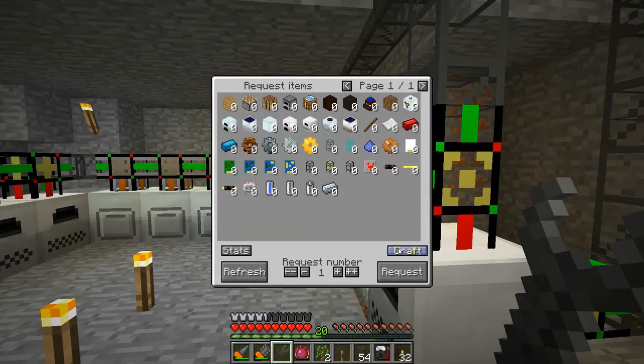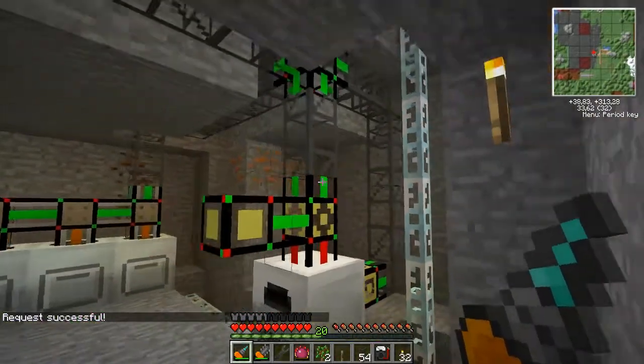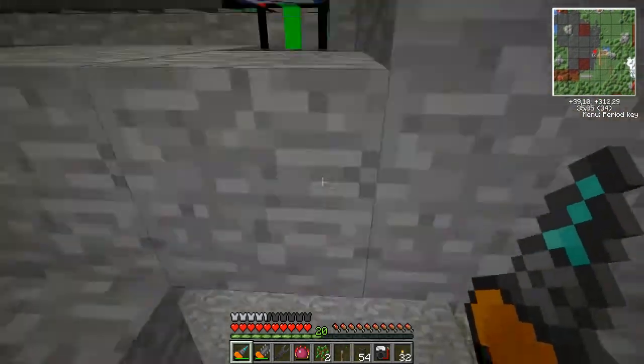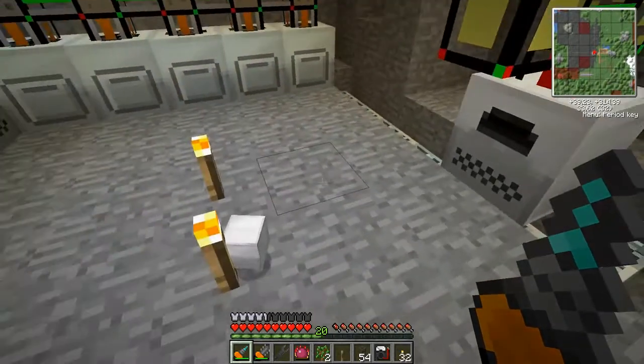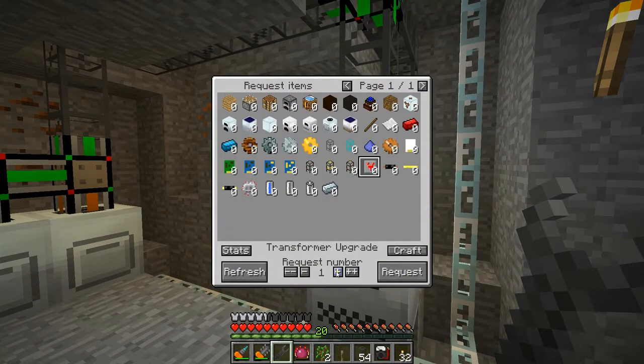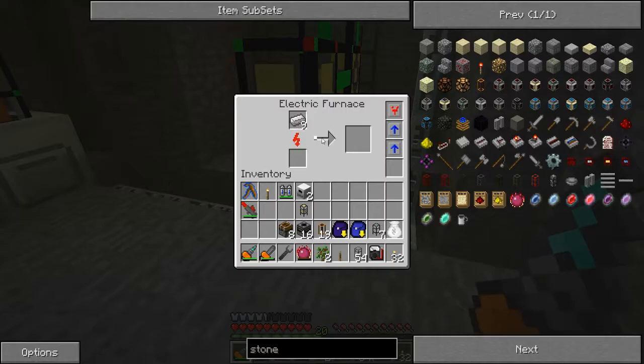I will request another electric furnace — let's make it two in case I run out of stone. I have the materials but it's going to smelt a few things here. Items are going in there. That's the first one and that's the second one. And before I do anything, let's make one H transformer upgrade. As you can see, this one is now making refined iron. Perfect.